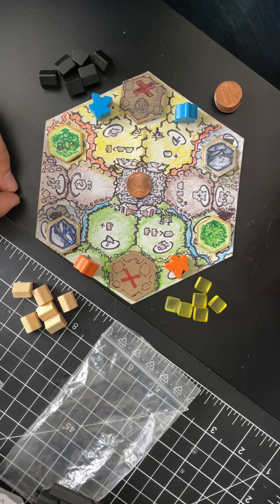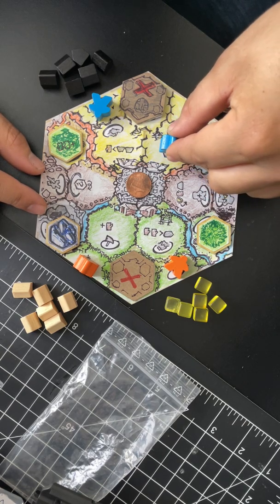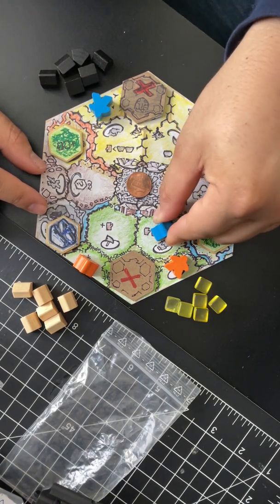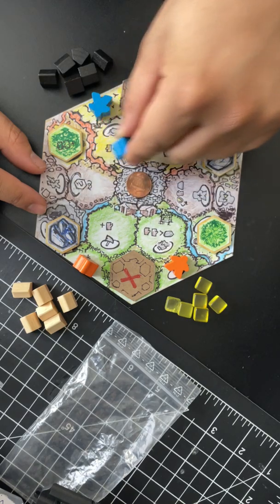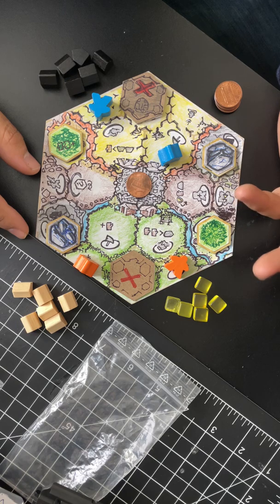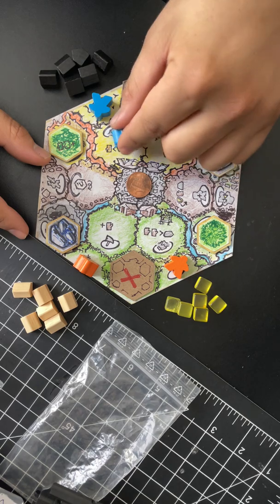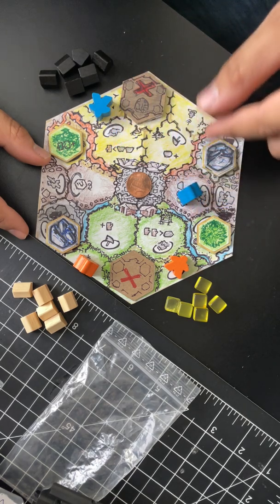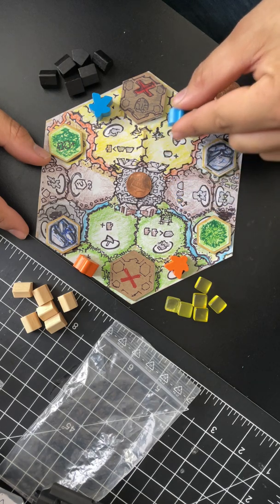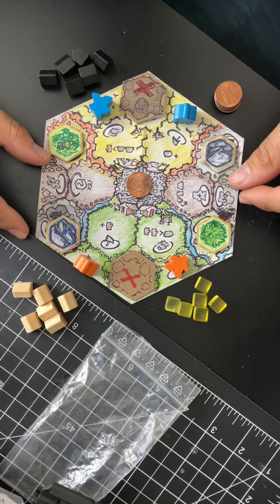The caveat to this game is that it's not just worker placement - it's worker movement. Worker movement means you never actually take your worker off the board; they always go from a space to another space. Kind of like a rondel, except that this rondel is disguised as a map, and you can go to any space you'd like for your action. But there's a continuity to it - your worker can move one space at a time per turn, and you upgrade them so you can move two spaces.